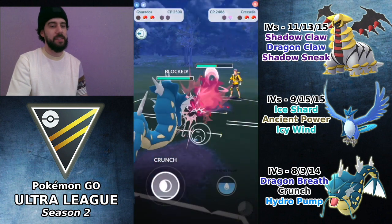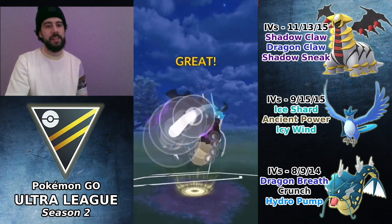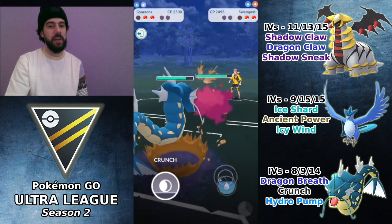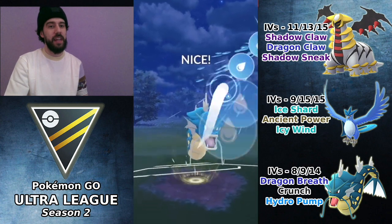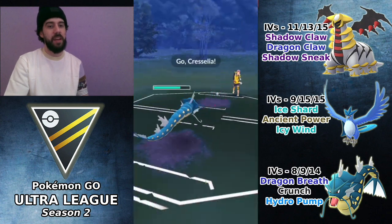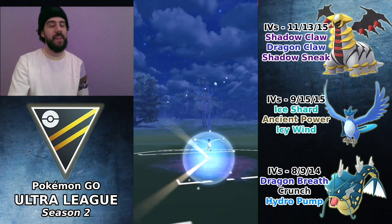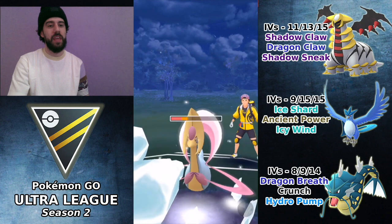We correctly called the Future Sight, which is amazing. I'm farming up a ton of energy. I go for Crunch — they burn a shield but stay in. They actually switch out very late into Swampert, and because the switch was so late I'm able to get off this Hydro Pump. They may have had Hydro Cannon ready, and if they did they should definitely have thrown it — because this Hydro Pump knocks out Swampert. If they'd landed Hydro Cannon first, my Gyarados would have been low enough that Future Sight would have KO'd.